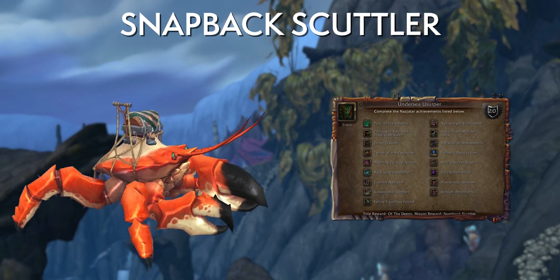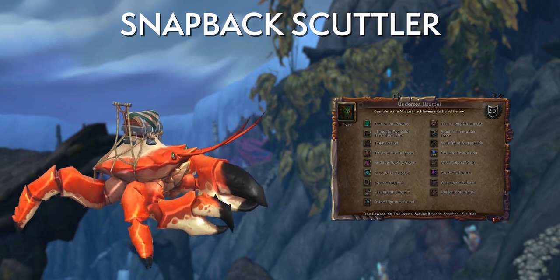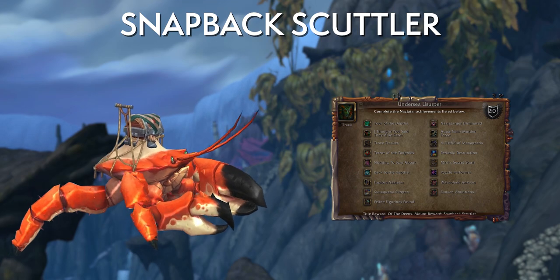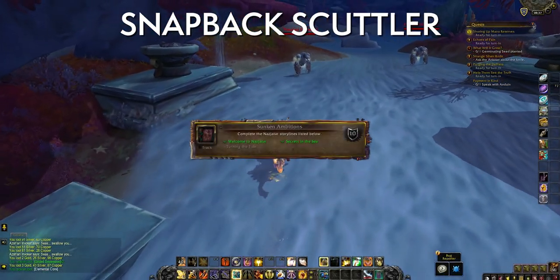Next, the Snapback Scuttler. This crab is acquired by completing the Undersea Usurper achievement, which is basically the Nazjatar meta achievement. Don't expect to see this crab anytime soon because it is pretty much time-gated at 13 weeks due to one of the achievement steps. Let's break the whole thing down.